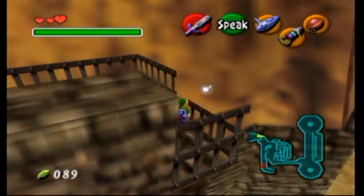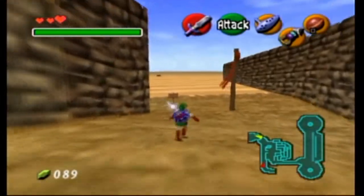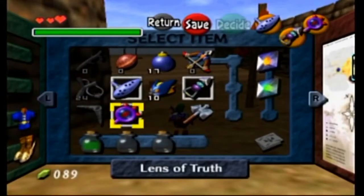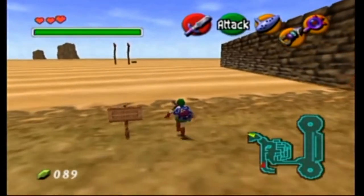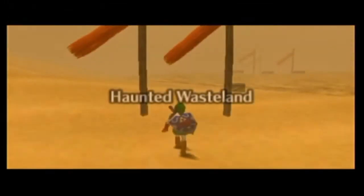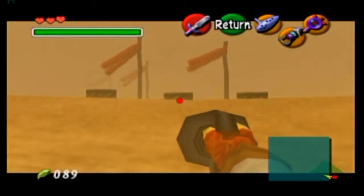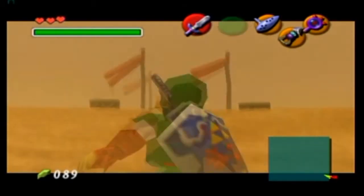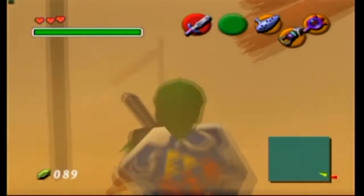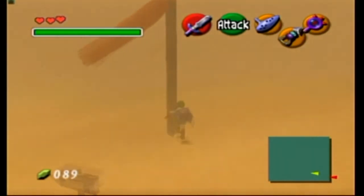We have to descend the ladder — we can't just jump over. The Lens of Truth is pretty self-explanatory: eye, lens, glasses, specs, looking glass, monocle, magnifying glass — the Truth Monocle, I don't know. It's much brighter here because it's daytime. You need the Longshot to get here, then follow the flags — you can kind of see them out in the distance.